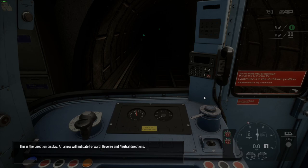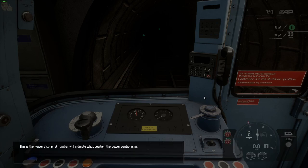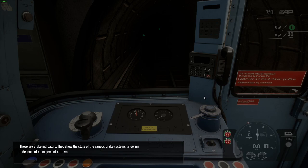This is the direction display. An arrow will indicate forward, reverse and neutral directions. This is the power display. A number will indicate what position the power control is in. These are brake indicators. They show the state of various brake systems, allowing independent management of them.